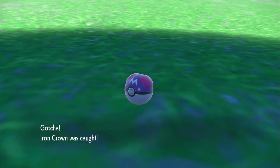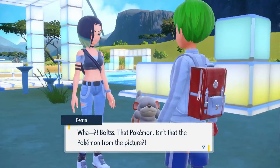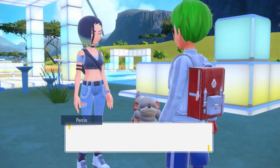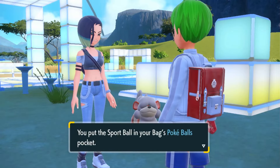Once you've caught both Paradox Pokemon, go back to Perrin and talk to her. She will take the pictures of the Pokemon you caught and give you a Sport Ball. No Hisuian Pokemon this time unfortunately.